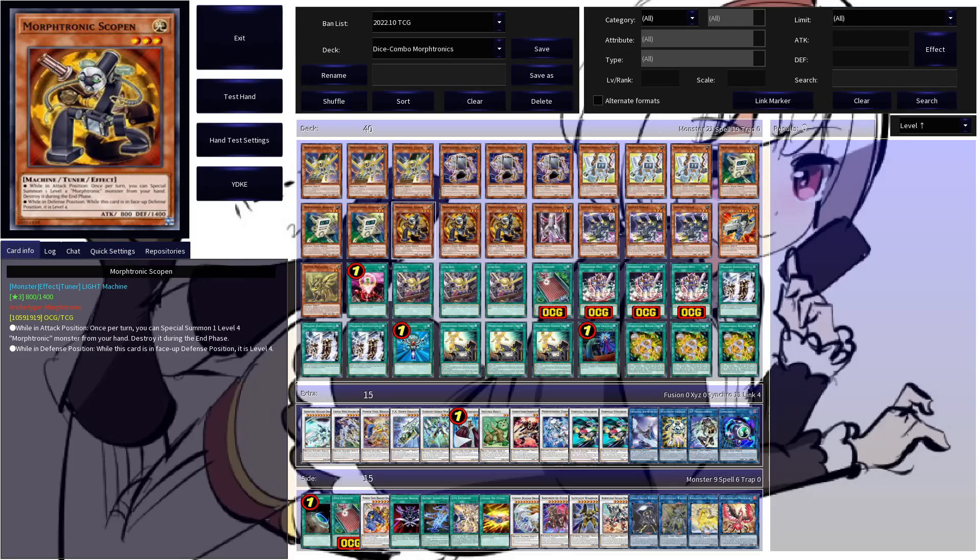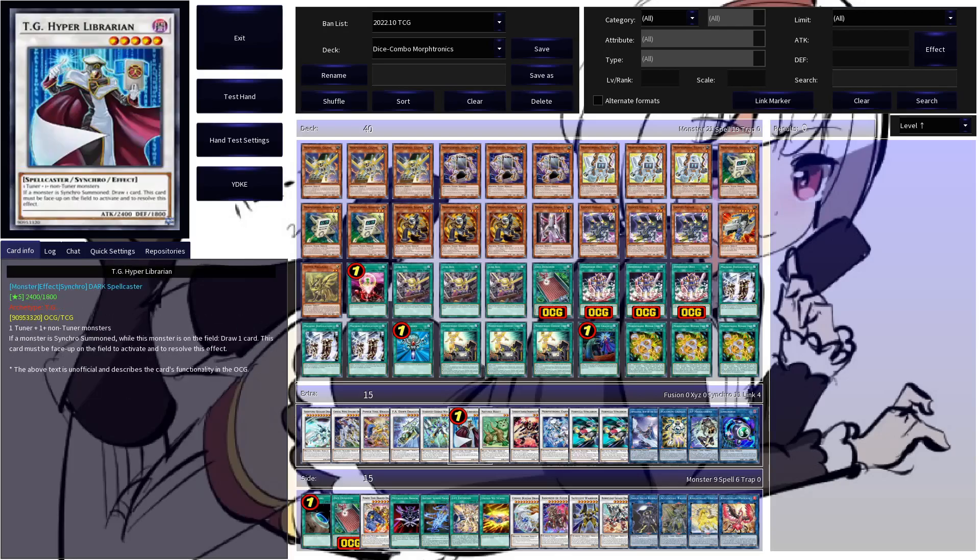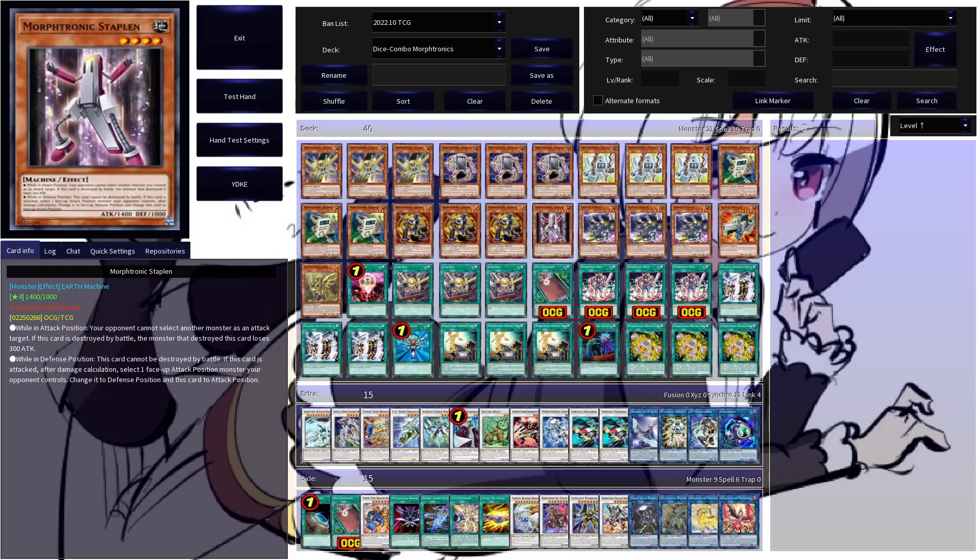Three copies of Moftronic Scopin are next. While in attack position, this allows you to once per turn special summon a level four Moftronic from your hand, but it gets popped in the end phase — not a big deal since in most cases you'll be using it for a Suncrow play. While in defense position, it is treated as a level four, which is neat if you're aiming to make TG Hyper Librarian, especially in a build centered around Dimension Dice.